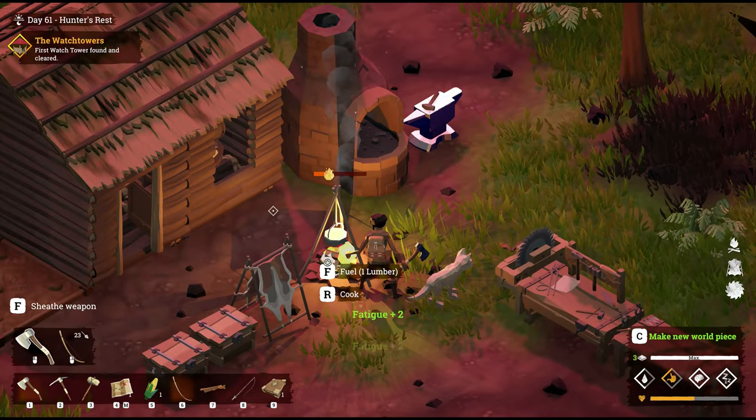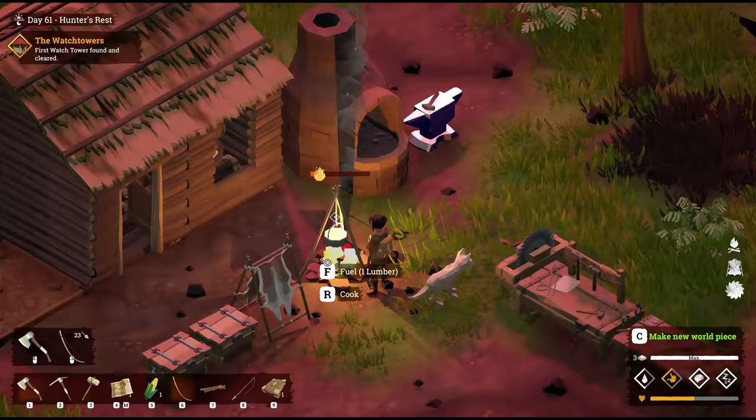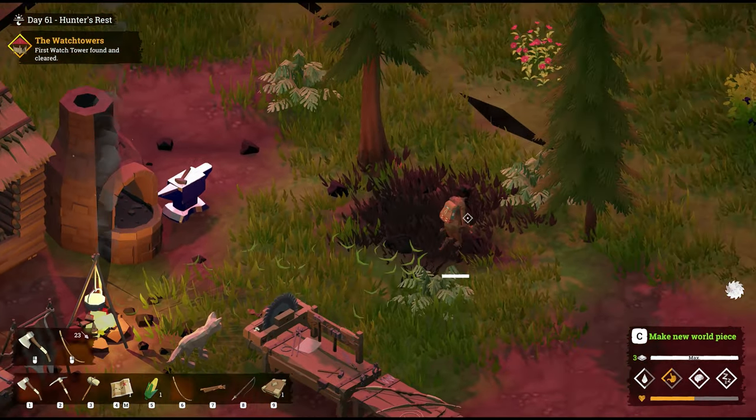Next up, we've got water — the liquid that keeps you alive. It'll add 60 thirst if uncooked, or 50 if cooked. Just a heads up: if you're not cooking dirty water to make water, there is a chance you'll get food poisoning. I would highly suggest that you cook your water.